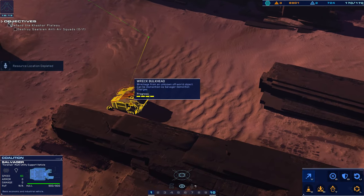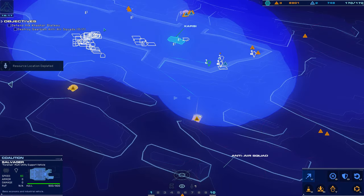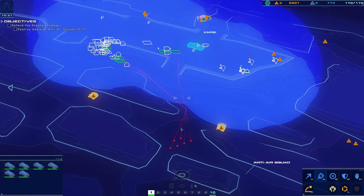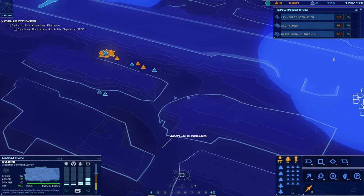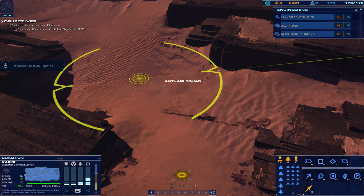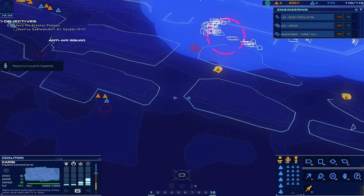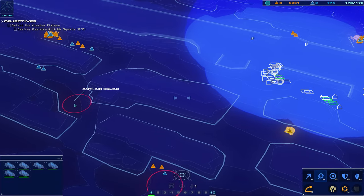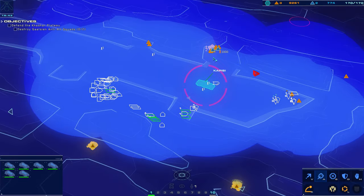I'm gonna double-check over here to see if this has anything. That's a lot of guys coming, though — we got anti-air squads. I wonder if I could just fire a missile at it. Hostile light attack vehicle detected. Hostile on sensors. I'm kinda curious — does that actually work? I'm gonna fire just a cruise missile at it. Maybe we'll destroy it. When I see them stop, I'll do it.